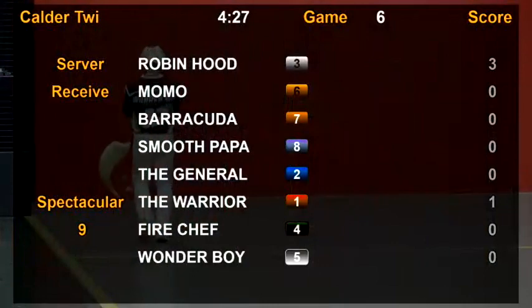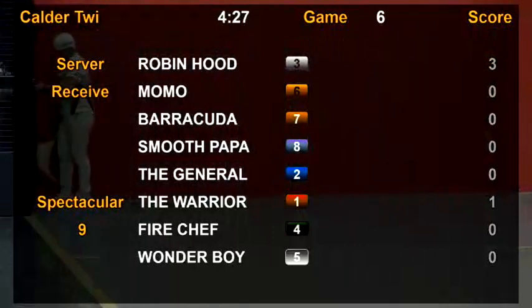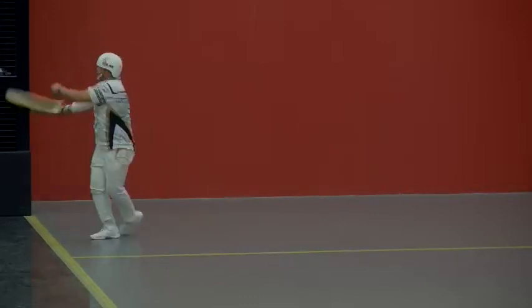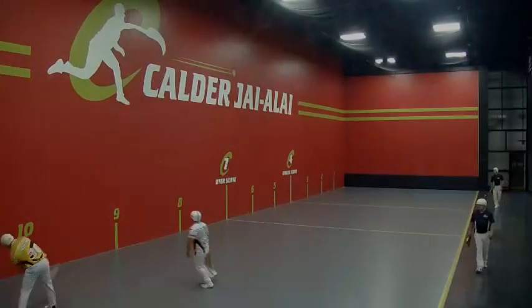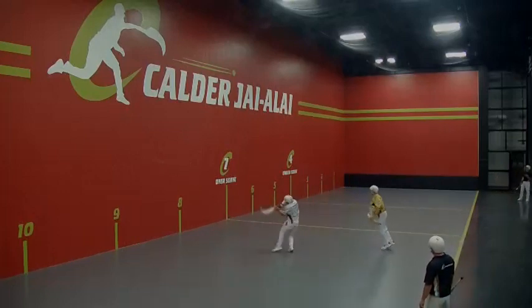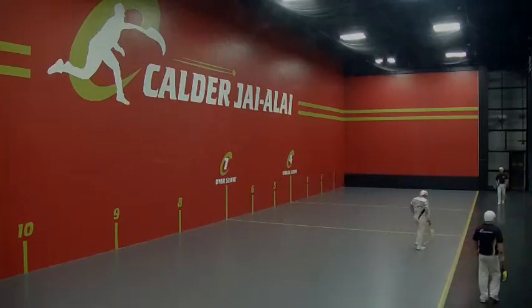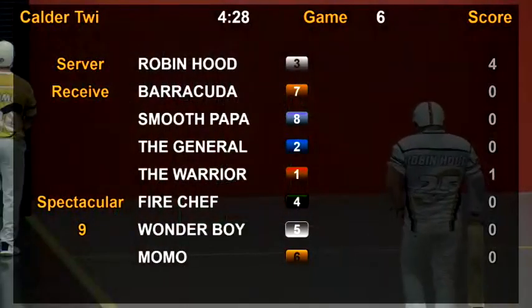Next up, the yellow shirt for post six, Momo. The reverse coming out. Momo to the outside, not there in time — another point. That's four in a row. Correction: post three.